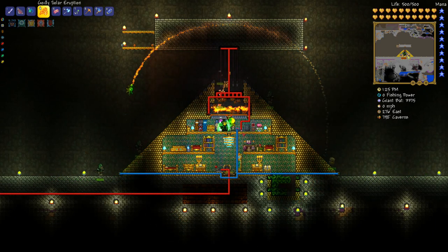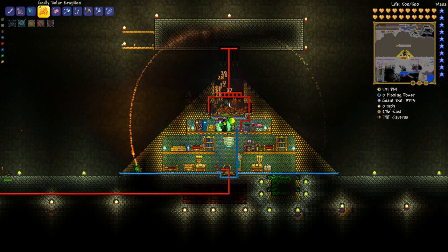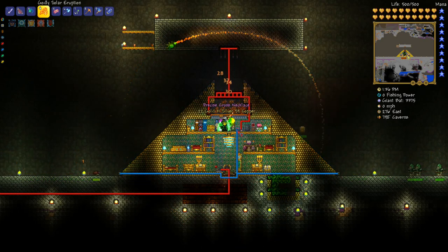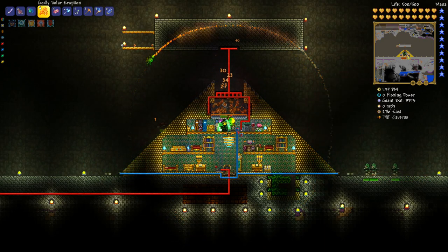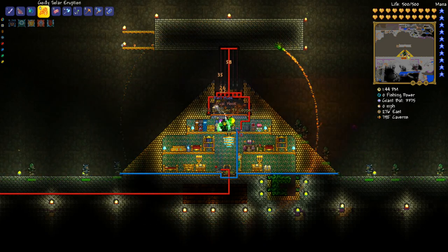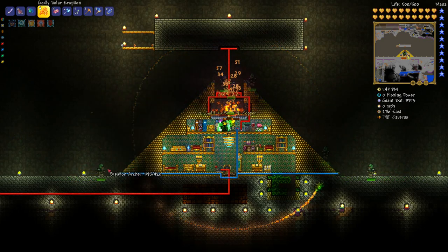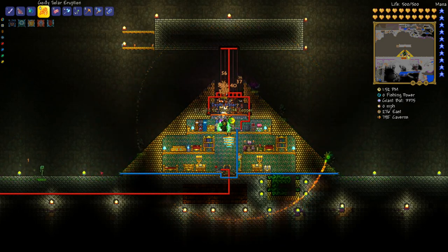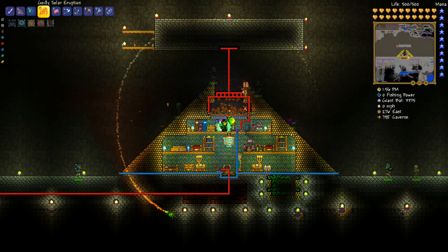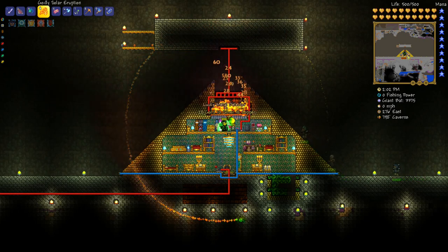Looking at the wiring - the killing traps up top are connected to a one-second timer as usual. The two bottom corner traps are connected to a five-second timer separately. That's because I want them to shoot darts as little as possible so it doesn't knock back the mobs very often, while still shooting enough to aggro mimics.